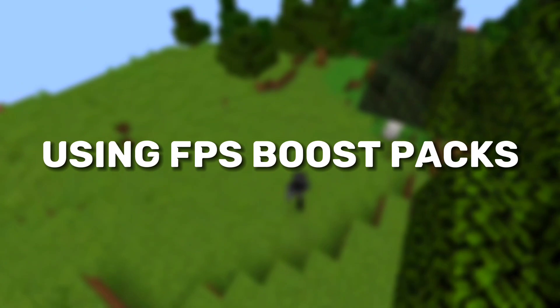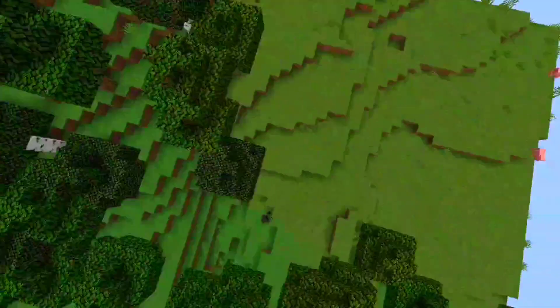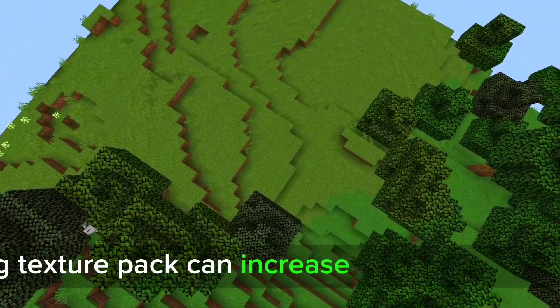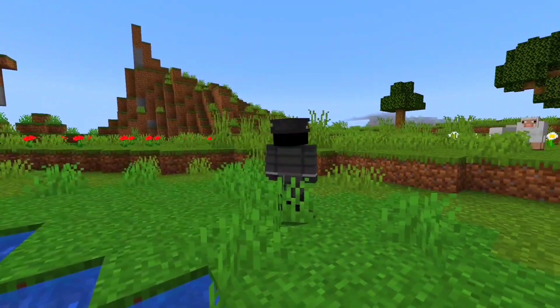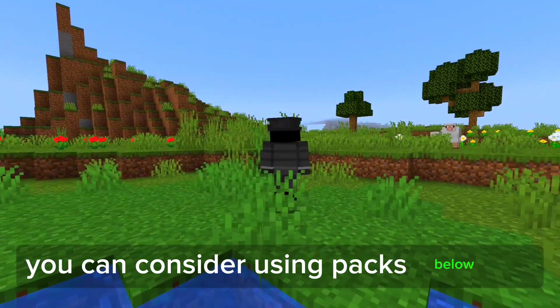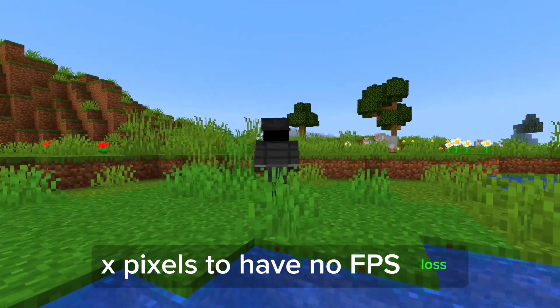Tip 5: Use FPS Boost Packs. Using a texture pack can increase FPS by a small amount, but it can make the game visually smoother. You can consider using packs below 32x pixels to have no FPS loss.